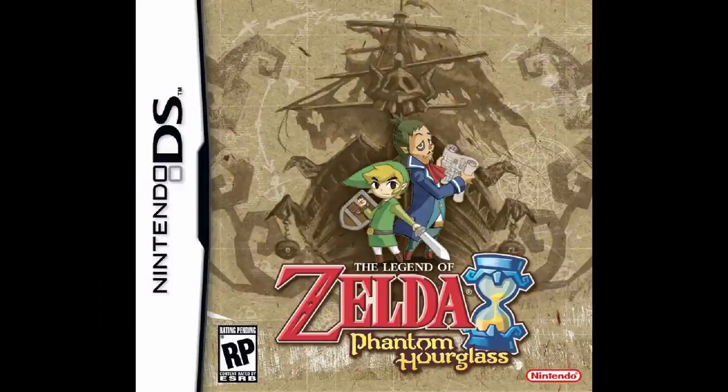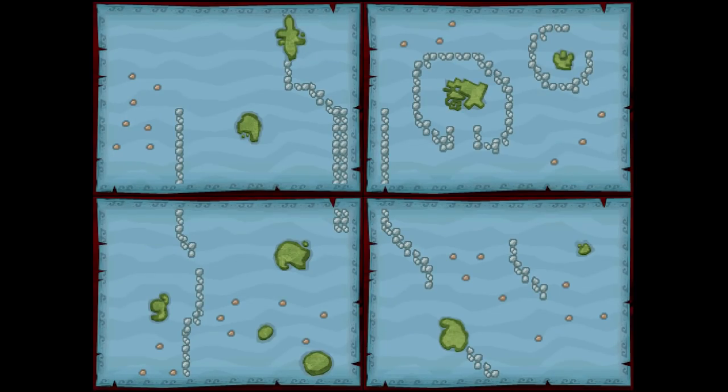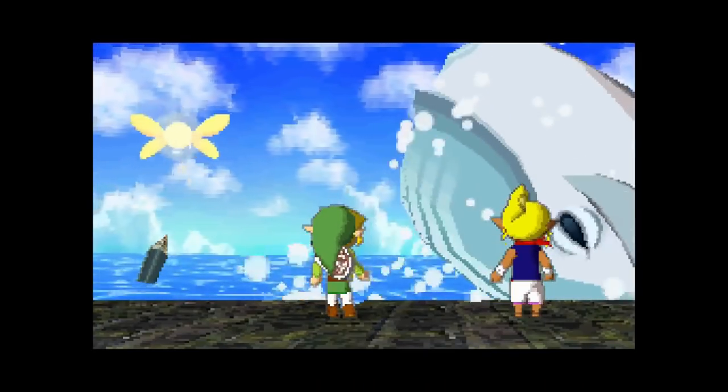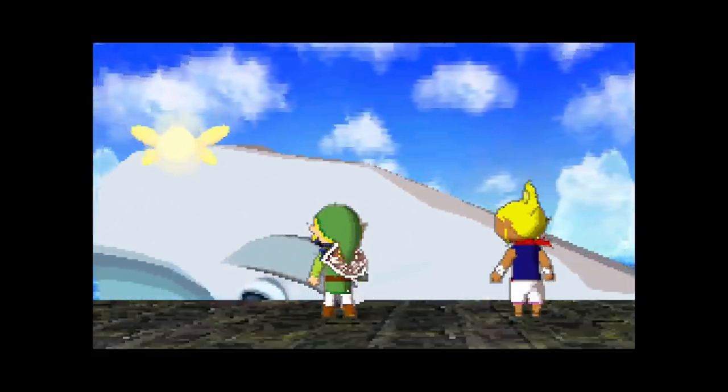Phantom Hourglass for the Nintendo DS from 2007 directly continues the story from The Wind Waker. However, the map here is unreliable, as it is revealed at the ending of the story that it was another world ruled by Oshus, the Ocean King. So it is unknown if it was a parallel realm like Termina — which would make sense to have been flooded as well with water from the Great Sea since there are physical pathways between them — or if it was a dreamlike realm, especially since it's stated that Link and Tetra were absent for about 10 minutes from their ship.